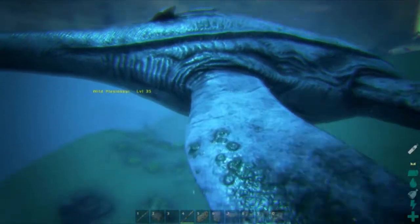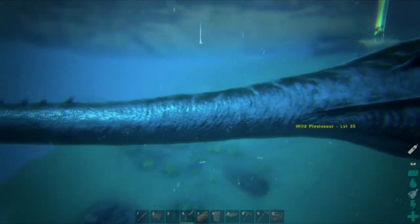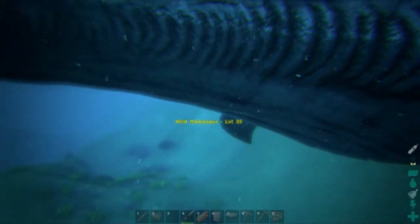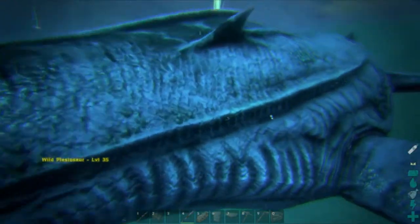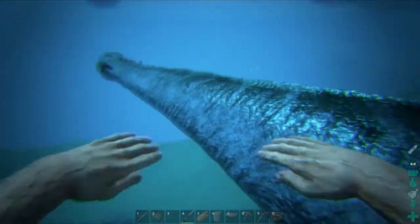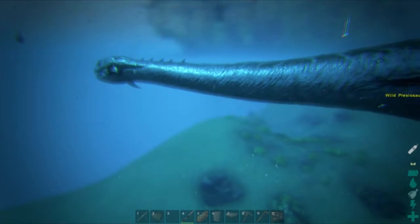I know he eats raw meat, so you're going to have to go kill some fish. I find this guy would be really hard to tame underwater because tranq arrows don't work underwater, so I'm thinking the only way is by punching him. Honestly, I don't think you'll be able to do it because they're level 35 and they two-shot things — I've seen these guys two-shotting Megalodons. There is a saddle, but I might just force tame him to show you what he's like.